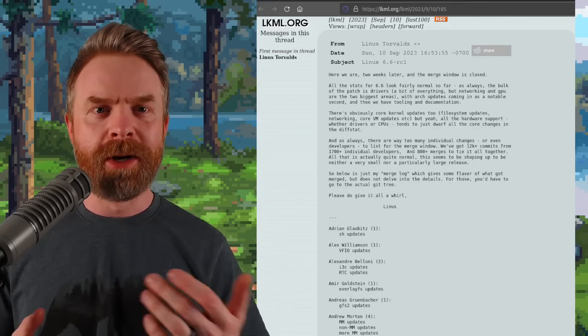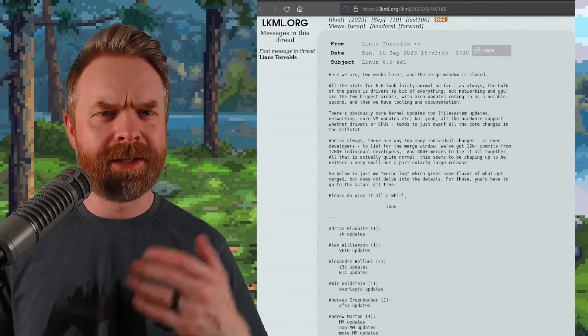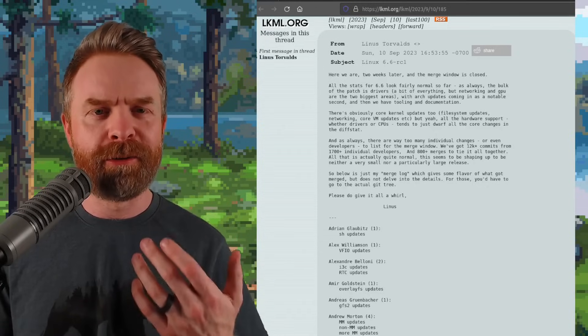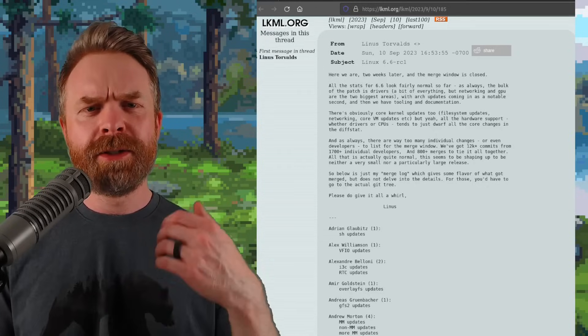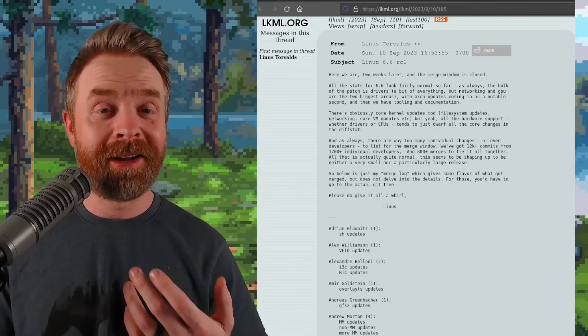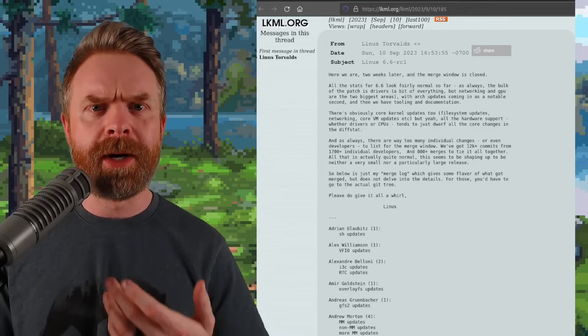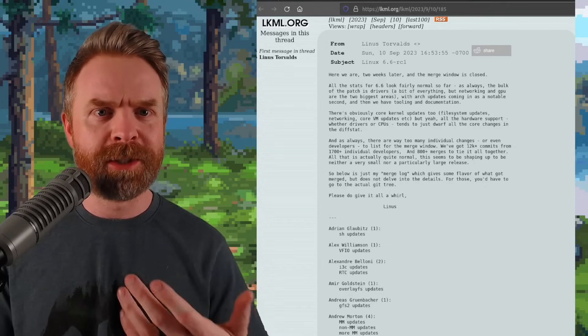Next up we're talking about Linux Kernel 6.6. Today, 6.6 got its very first release candidate. So if you like to be on the cutting edge of things — and I mean really sharp cutting edge — you might want to check out this version, as long as you don't mind bugs and glitches and hiccups along the way.